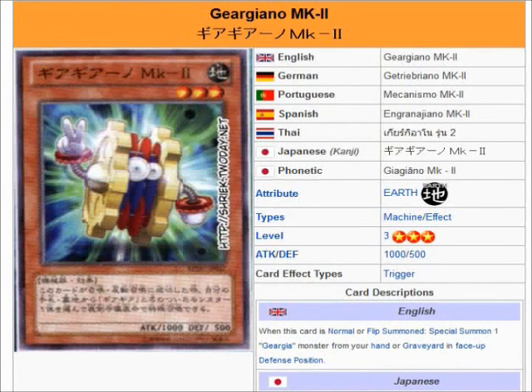The next one, MK2 — you normal summon this card or flip summon it. You can special summon one Ghirigya monster from your hand or graveyard in a face-up defense position. He actually generates a little bit of advantage from the graveyard, which plays an important part. The sad thing is he's only a thousand attack, which kind of makes him subpar, but I like the fact that he can bring back something from the graveyard, especially with the other monsters.